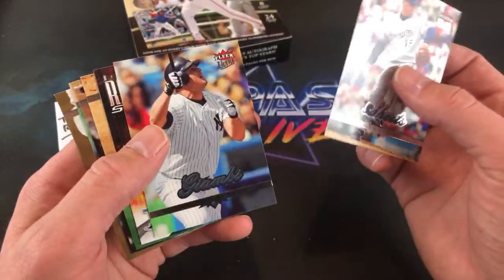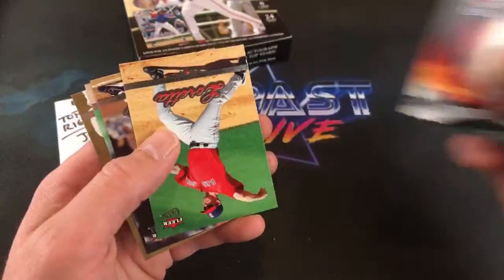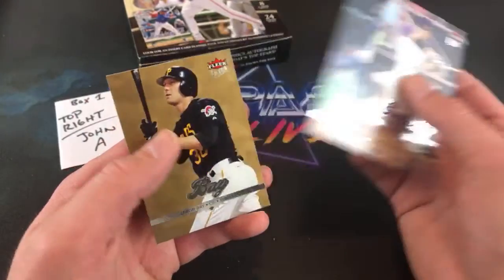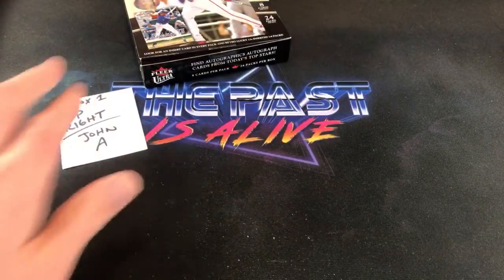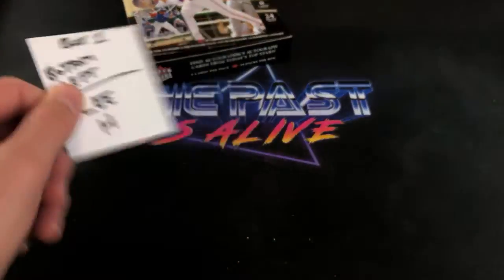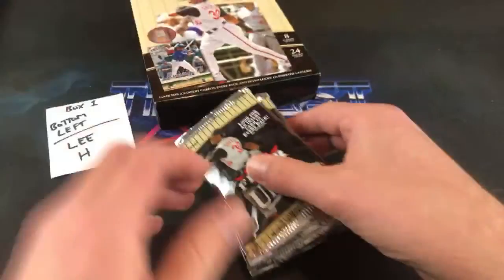There's a Piazza Home Run Kings. Jason Giambi — more Yankees for you. Scott Kasmir. Luis Gonzalez and Jason Bay insert to end John A's final stack. Two really awesome stacks for John A — some awesome inserts and that Kerry Wood relic. That takes us to the bottom left with Lee H, also known as Criterium Racer.